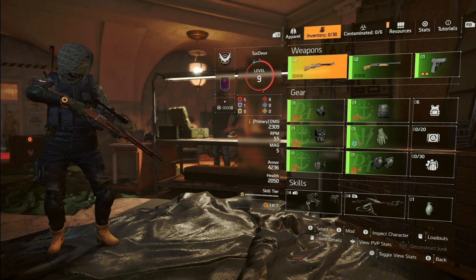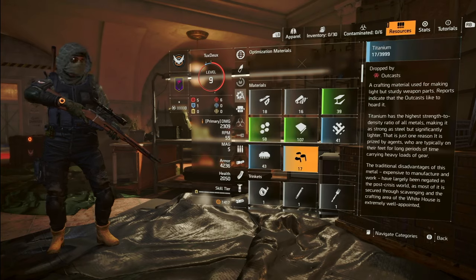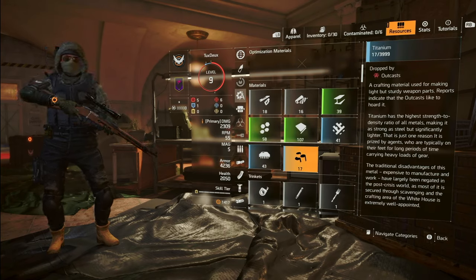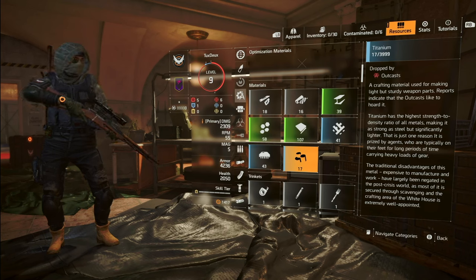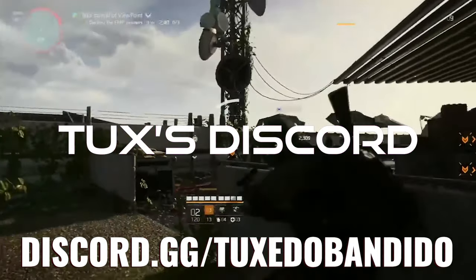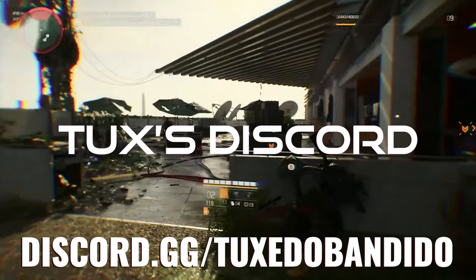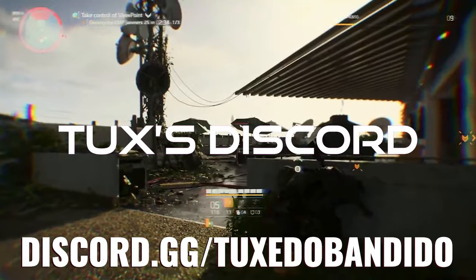You can also disassemble unwanted items to get materials and build up your resources stash. However, it's more efficient at this stage just to pick up resources by completing activities and looting caches along the way. And if you're looking for additional support and a great community, check out our Discord — there are thousands of people there waiting to help you with your builds and provide tips and advice to be successful early in the game.